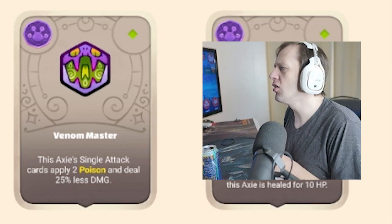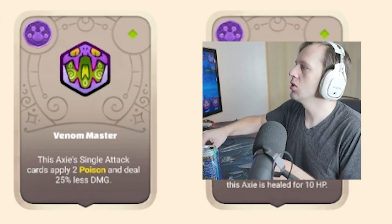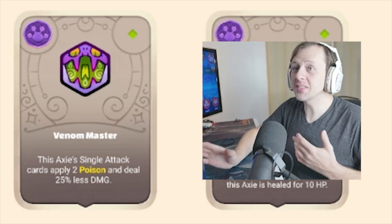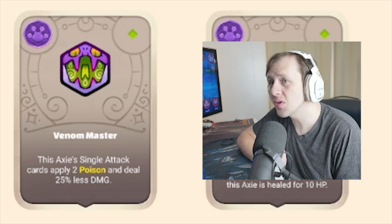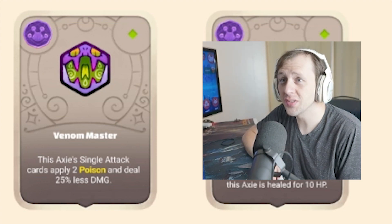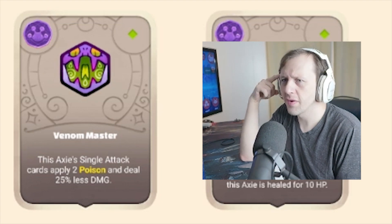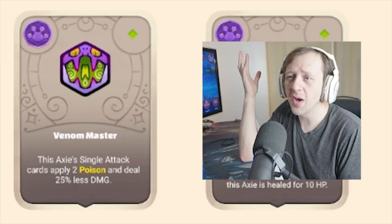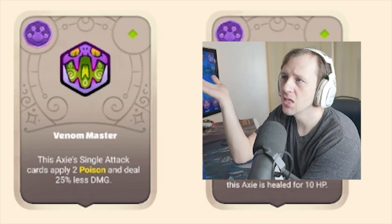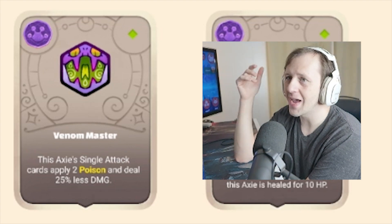This acts as single attack cards, so no longer AoE cards. Apply two poison and deal 25% less damage. 25% less damage and applying two poison — two poison would be six and then three, so nine extra damage. What single attack are you using where you'd rather apply two poison stacks and do 25% less damage? The only thing that comes to mind is Chomp. You don't really care how much damage Chomp does, but this is a rune, not a charm, so it's going to affect all your attacks. I don't know about this one.